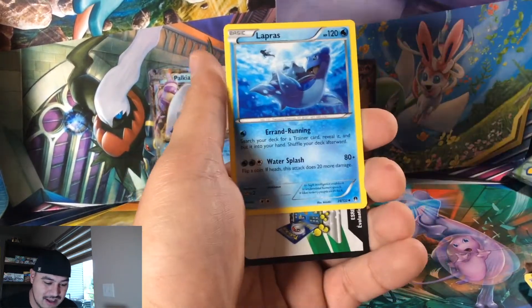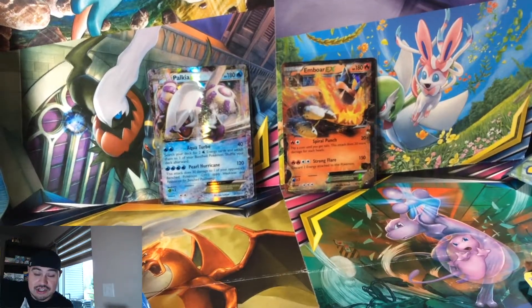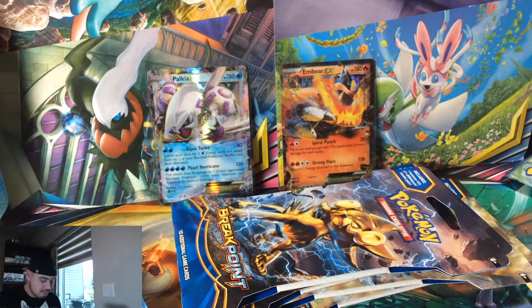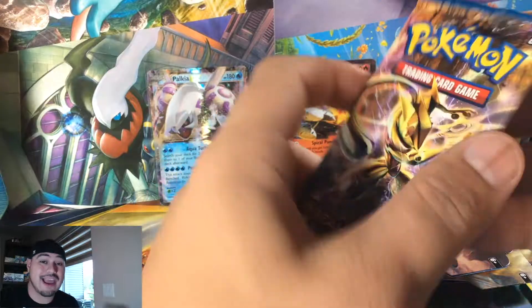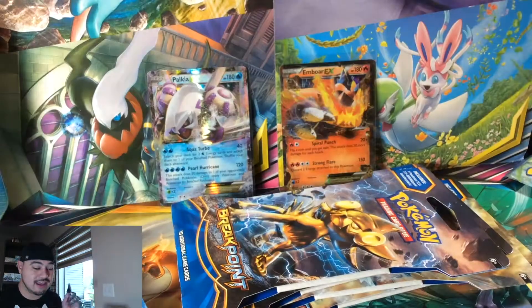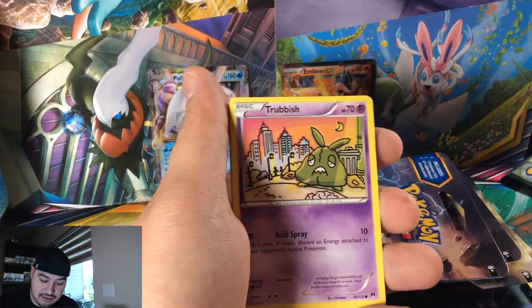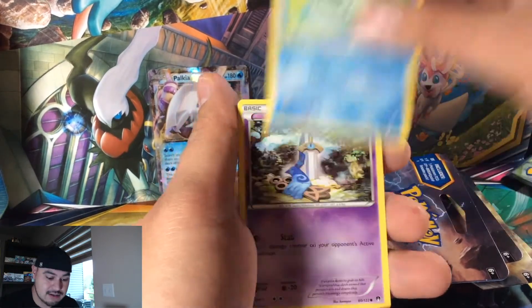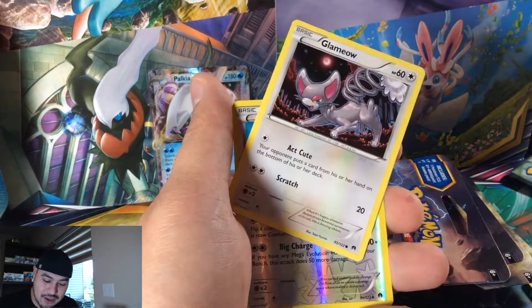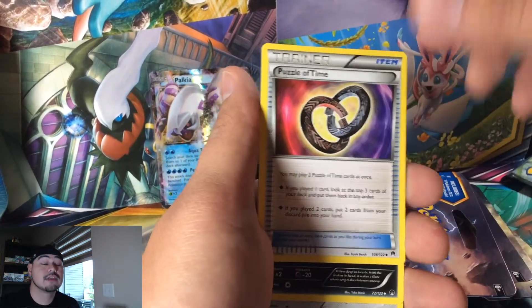A Meganium holographic — I definitely take that, we needed it — and a Lapras. Digging into random parts of the box. I got this box for a hell of a deal — like a dollar a pack — and I have a sponsor that buys all these for me too, which is nice. We found this box and I was like, no way, but it's a thing!